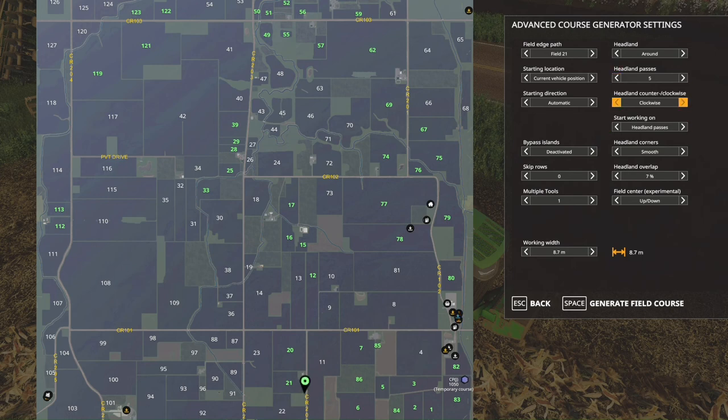Clockwise is how I'm going to set up the run — you can also do counterclockwise on plowing. Harvesting is a different story; I've got a video on that. Headland Passes is what you want to start on, so you're just going around the edges — five times around the headland passes. You can choose smooth or turn, but I think they're labeled backwards, so you'll figure that out. Seven percent overlap — leave that alone. We don't need multiple pools. Field center up and down — leave that alone. Then just go to Generate Field Course.